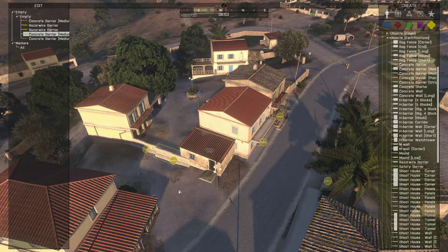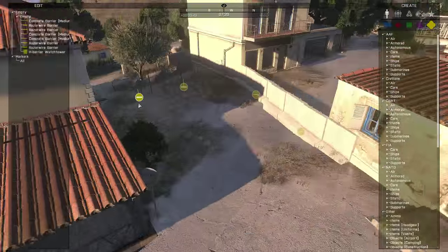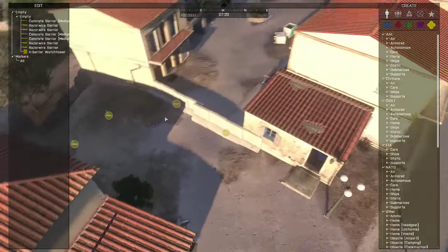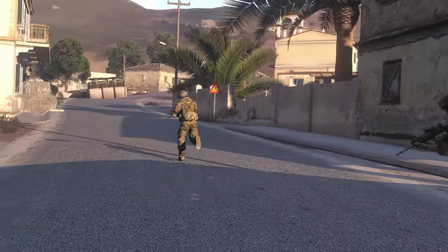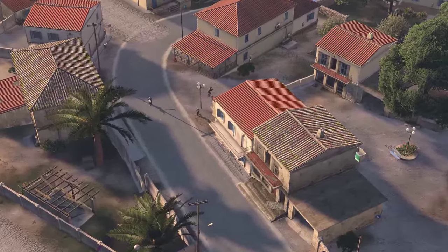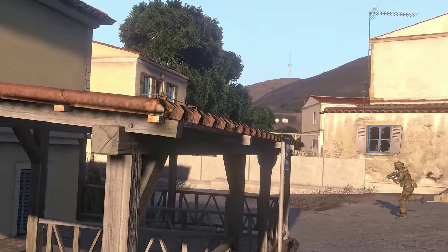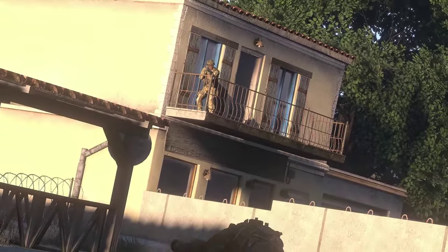Defenders will sometimes have the capability to place defensive obstacles, such as via the Zeus interface. When used, obstacles should help to shore up the general defenses as well as channel the enemy into areas that are favorable to the defenders. Leave the enemy a way to get in, and in doing so, focus your efforts on that area. Brutal ambushes and traps can be created through intelligent placement of obstacles, as well as keeping people around to observe them.